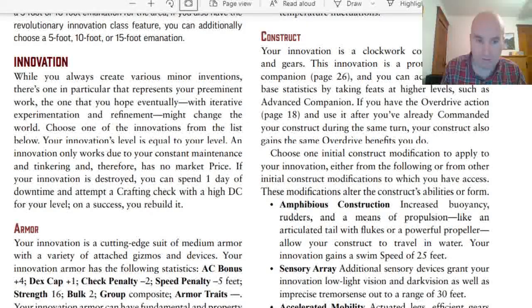Now let's talk about the big thing: your innovation. You can choose one of three things for your innovation to be — Armor, a Construct Companion, or a Weapon.